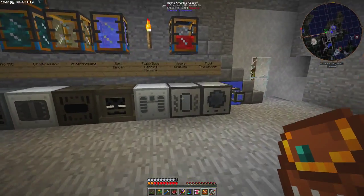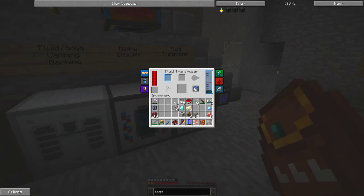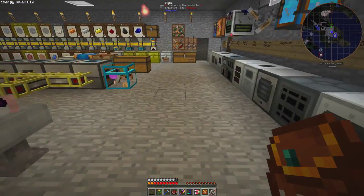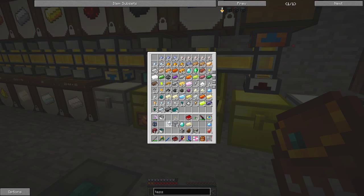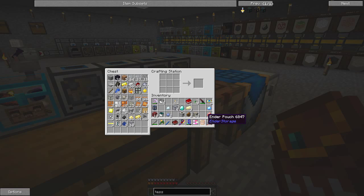I come over to the Magma Crucible here and put these enderpearls into it. They will go out into this fluid transposer and fill it with resonant ender. So what we need then is a bucket, and I have a bucket of resonant ender. The other ingredients were tin and silver. So we have some silver powder here, we need one of those, and we need two tins.